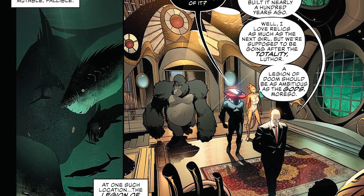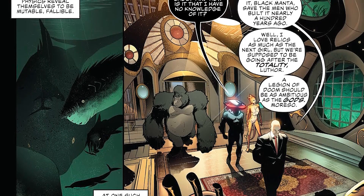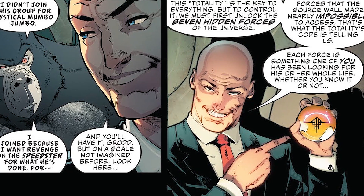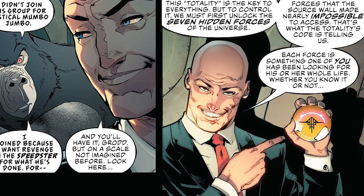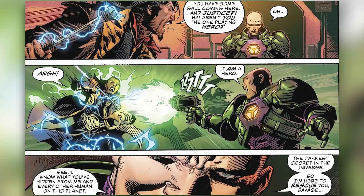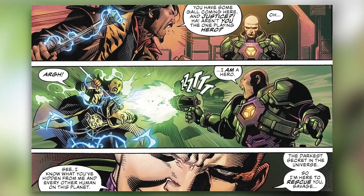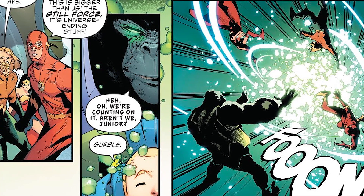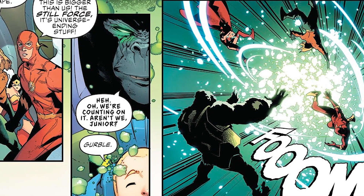The totality is a piece of the Source Wall approaching the planet after the wall's destruction. We also find out that Lex Luthor picked the Legion because seven forces are needed to unlock the totality, and the seven he picked were the perfect ones to harness its energy. Shortly after this, the Legion of Doom took Vandal Savage off the board because he was trying to move Earth's orbit to make sure the totality didn't hit it. After the Legion's success, they started to fight the Justice League in order to take possession of the totality, which was now on Earth.